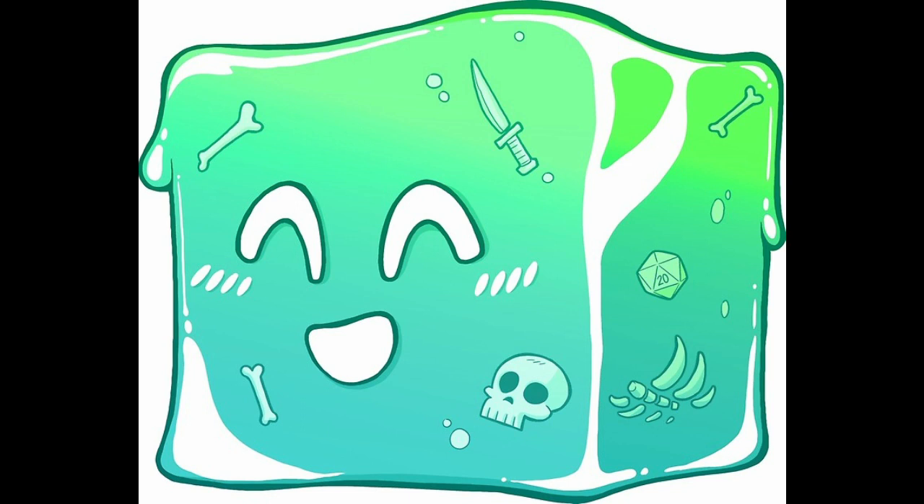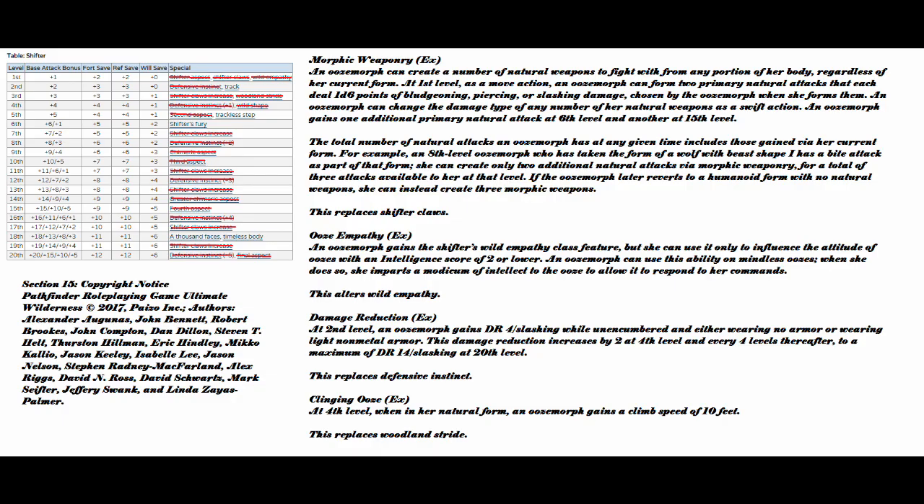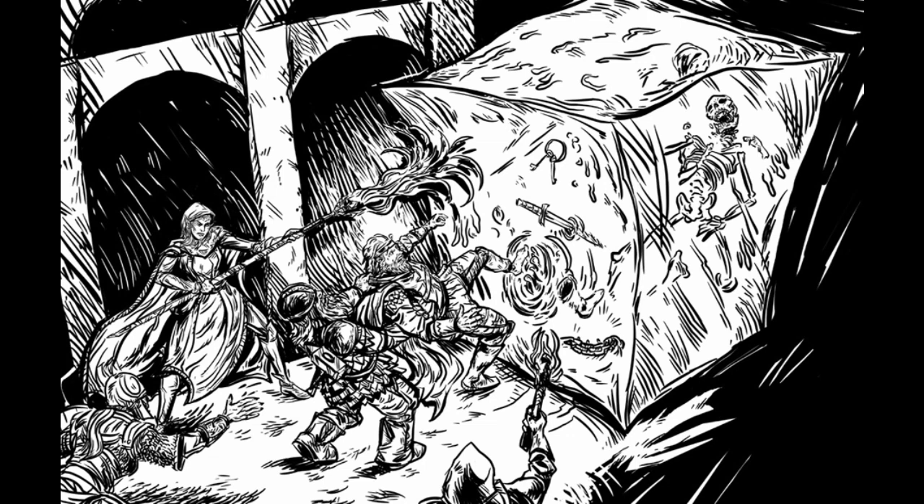Next we've got Damage Reduction. At second level, an Ooze Morph gains DR 4/slashing while unencumbered and either wearing no armor or wearing light, non-metal armor. This damage reduction increases by 2 at 4th level and every four levels after — so that's an additional plus 2 at 6th, 10th, 14th, and 20th level — up to a maximum of DR 14/slashing at 20th level. This replaces Defensive Instinct. Instead of Wisdom going towards your AC, now you get a flat damage resistance that scales as you level. Since you won't be wearing armor as the three-headed lion anyways, not a big loss. Also, this makes you much less MAD — multiple attribute dependent — and lets you add another bump to that Constitution you'll be needing to maintain your form anyways. We netted ourselves another win.